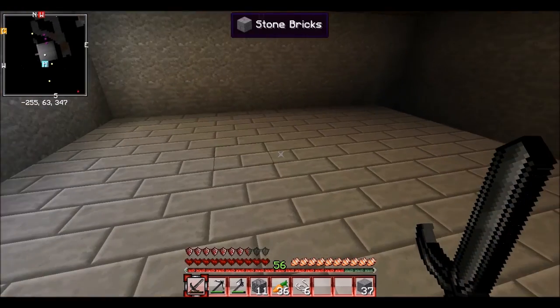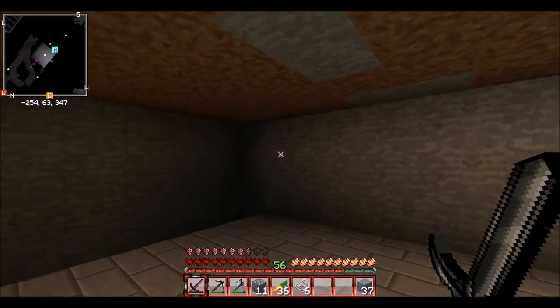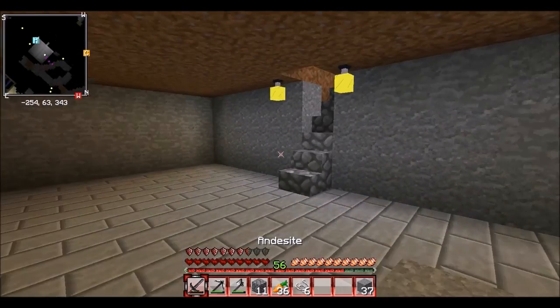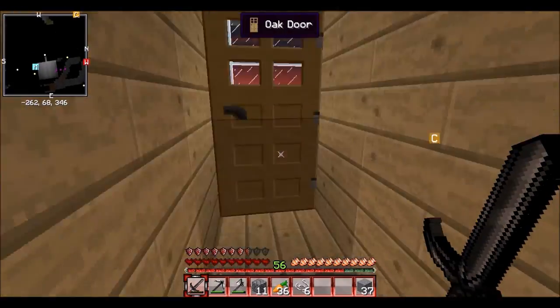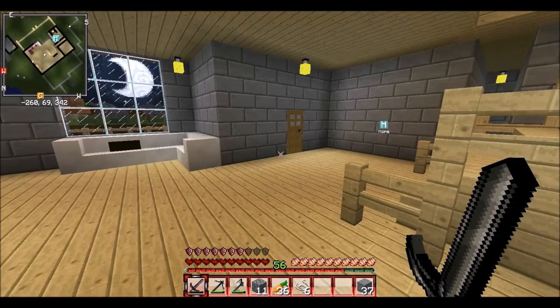This is it so far — the walls are just stone and andesite. I'm keeping the stone and I'll add andesite wherever I need to, and then stone brick will be the floor, because this is where all of our children's rooms will go, besides this extra room across from ours.